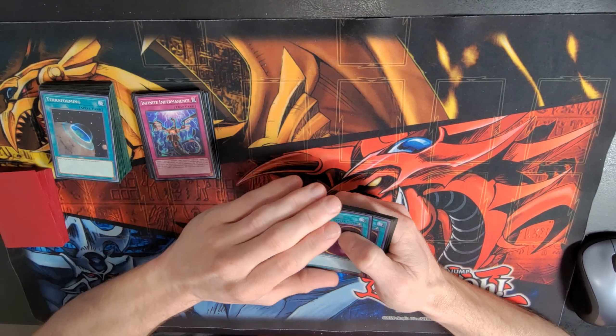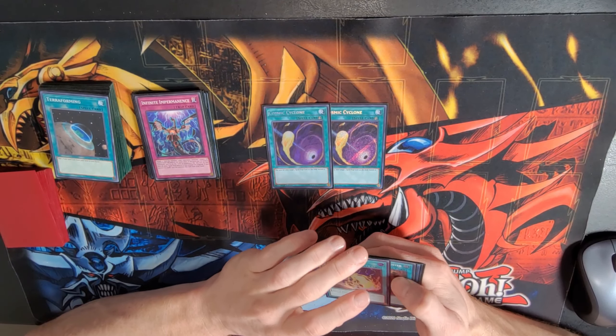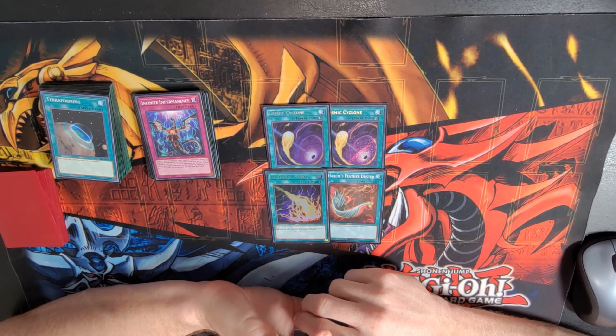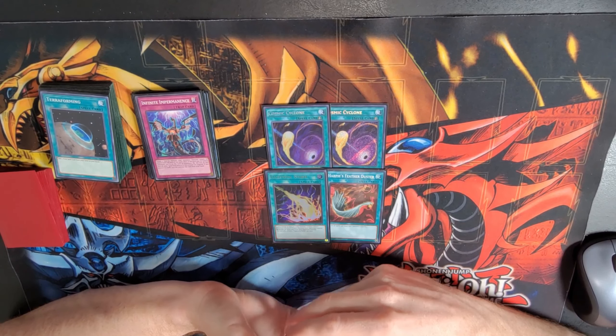Now we'll go into the spells. I feel like everybody should main deck Spell Trap Removal right now. So we have Lightning Storm, also a board breaker. Two Cyclone, because that's good for going first — Harpie's, Lightning Storm. If you're playing Rescue Ace and you didn't really draw hand traps and you see this, you're in a much better position. Definitely.